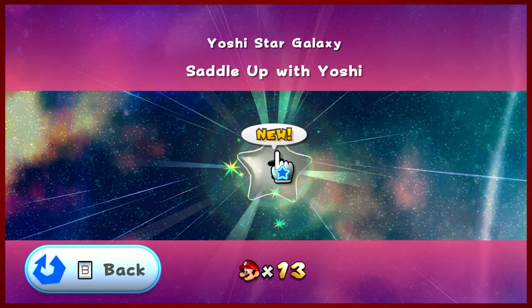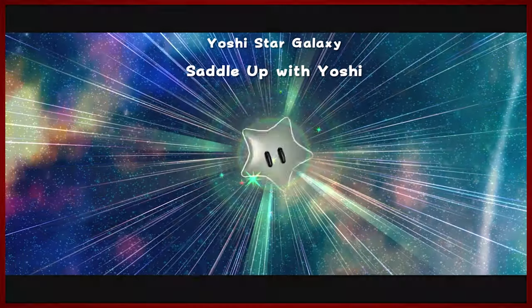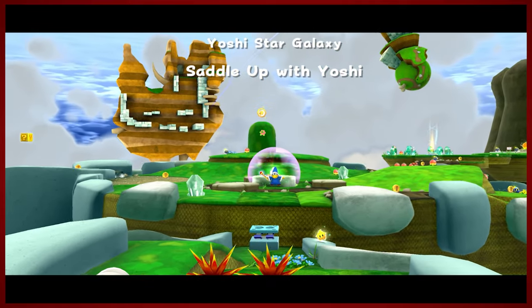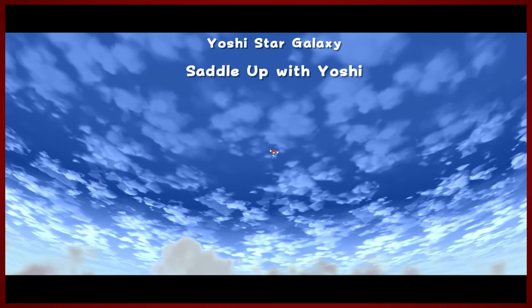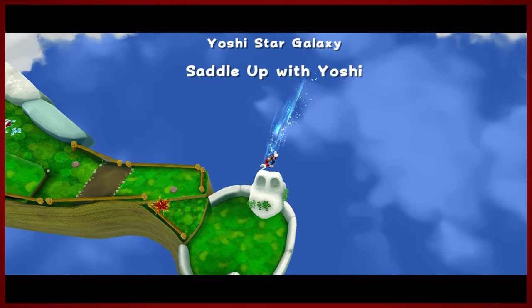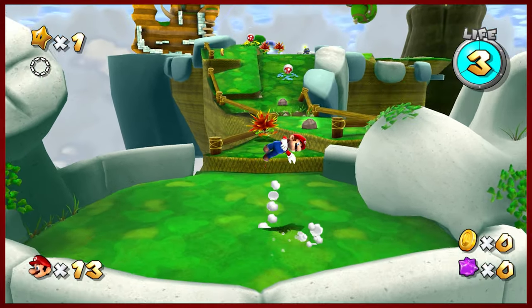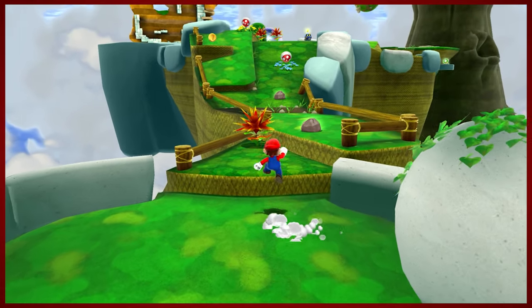So we're gonna saddle up with Yoshi if my pointer would stay on it. Not sure who Yoshi is — was he in the first game? I'll try to recognize that character. I can see an egg, but it doesn't mean anything yet. It's a nice touch. Nice Koopa skull. Some nice joyous music. We like this.